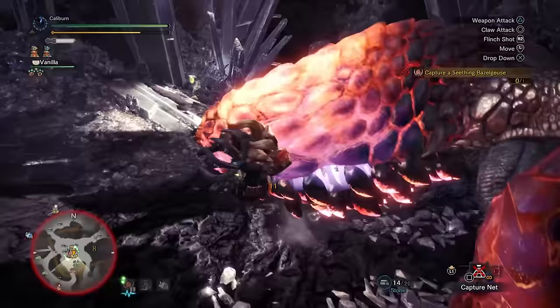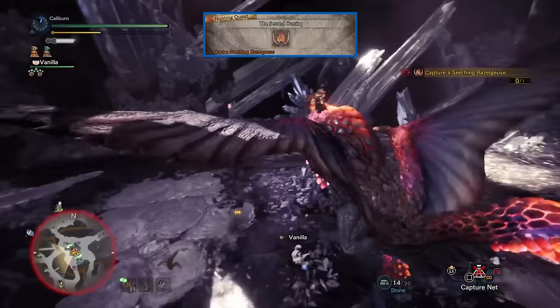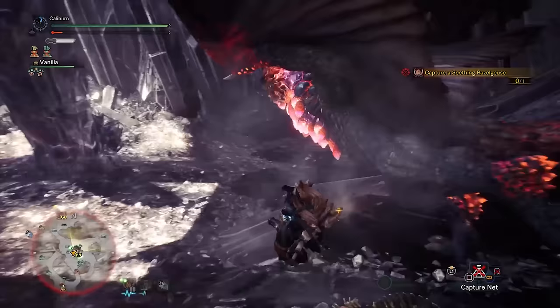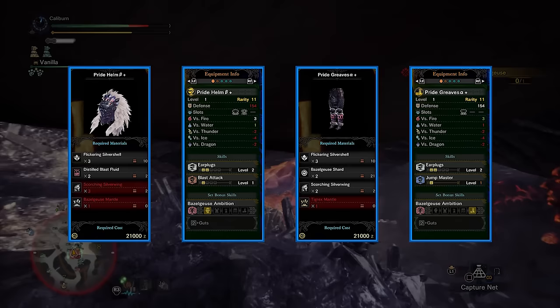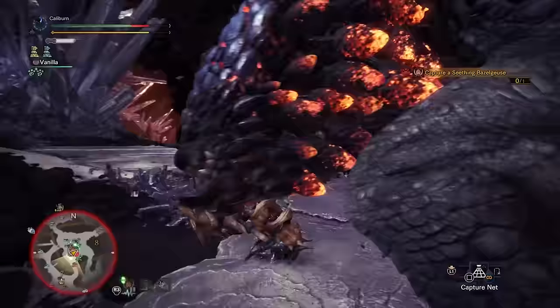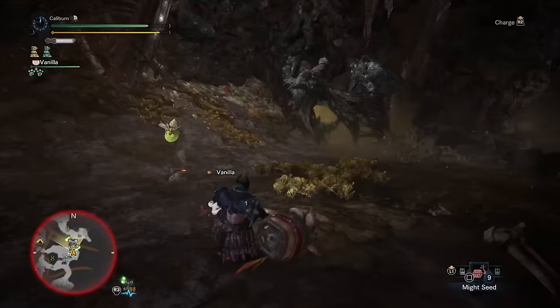Back on track, the next assigned quest is The Second Coming to hunt a literally seething Bazelgeuse. Master Ranked Bazelgeuse has a nice 2-piece set. If you have a single earplug decoration, the Pride Helm Beta Plus and Pride Greaves Alpha Plus make for a very easy maxed out Earplugs setup. You'll also get the 2-piece set bonus of Guts, which is much more valuable in Master Rank than in High Rank. Earplugs is really nice on Hammer, as you can really capitalize on monster roars to get some strong knockout damage in.